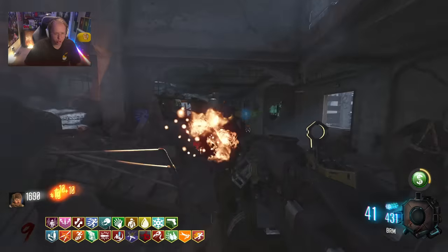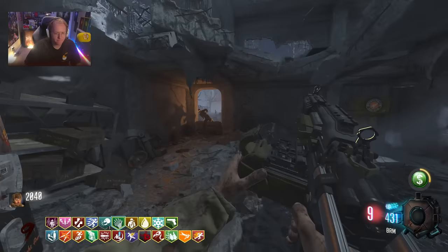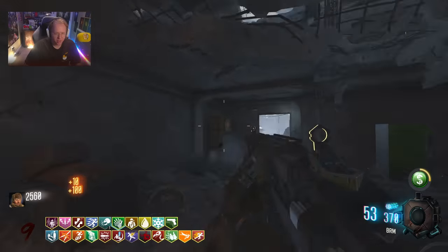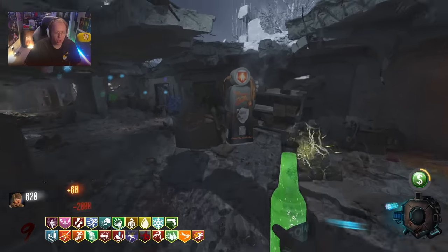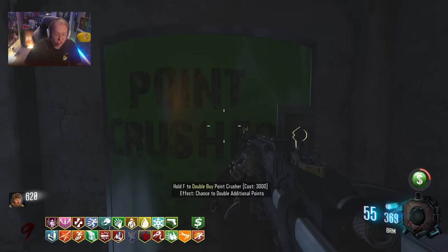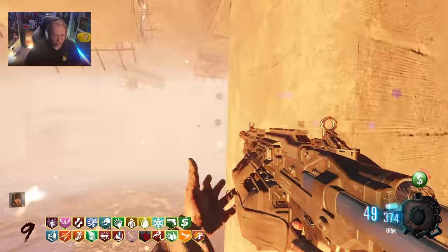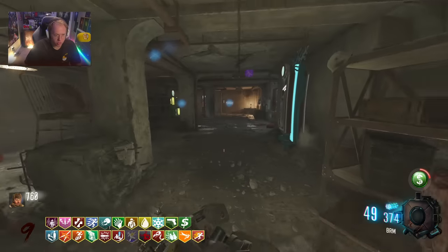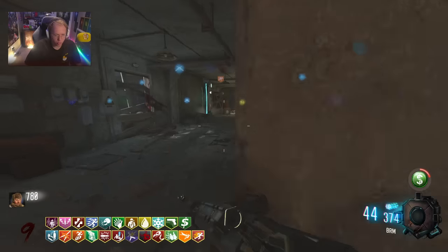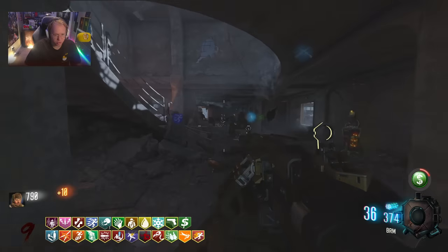Get me this immediately — we need 2k to get it. The unlimited sprint while firing is amazing on an LMG. Look at this — it doesn't even look real, my gameplay. What's the double buy though — is it even more points? Chance to double additional points. I need 1,500 points before this Gobblegum goes. I don't know where the rest of the zombies are.